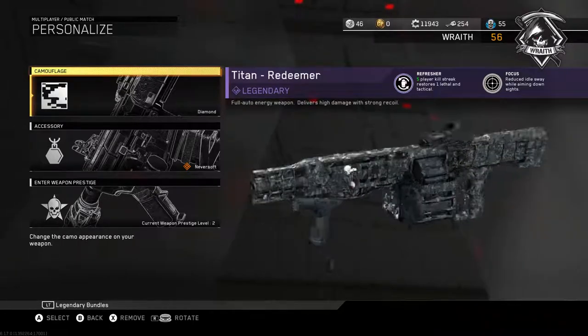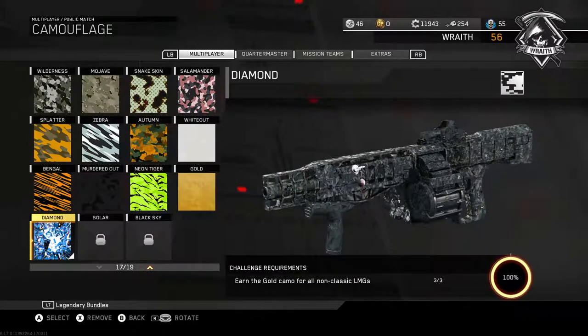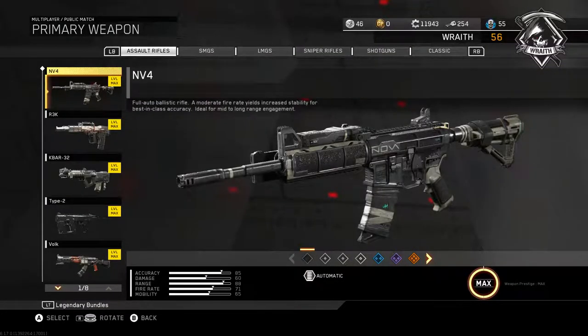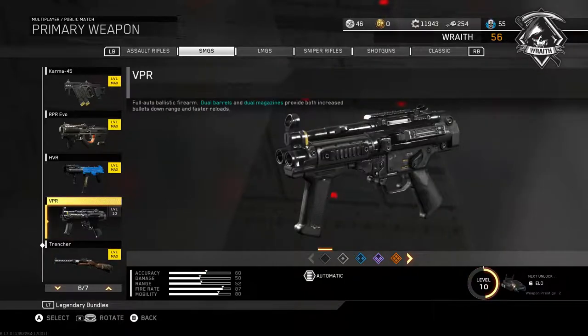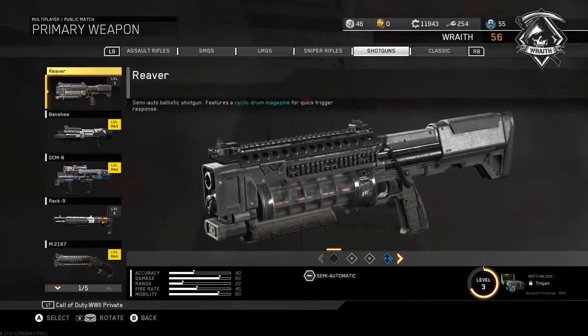It doesn't really look the greatest, but in a match it looks much better. So at this point that is the assault rifles with the exception of the DLC ones, the SMGs with the exception of DLC — I do have the Trencher and I'm close on the VPR — so that won't be too long, the LMGs and the shotguns.